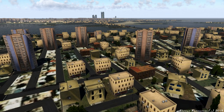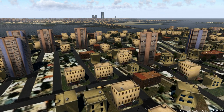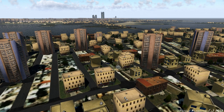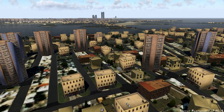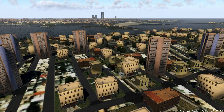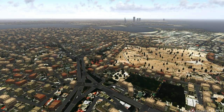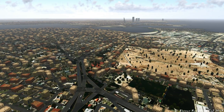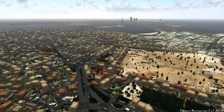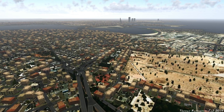The scenery features a highly detailed representation of Bahrain International Airport, over 200 hand-placed custom objects, custom autogen for the entire Bahrain region, a highly detailed depiction of Manama with custom autogen, modeled main landmarks, full custom HDR night lighting, full World Traffic 3 integration, plus custom ground routes.